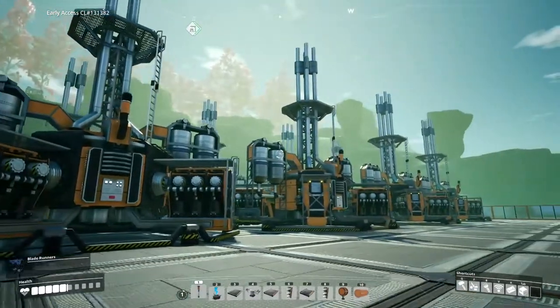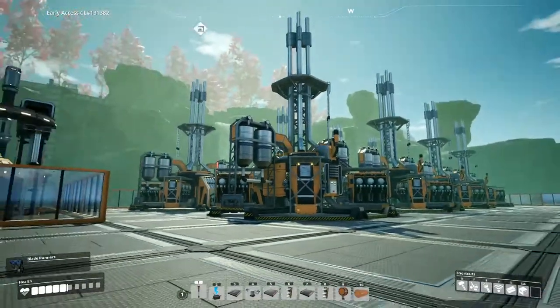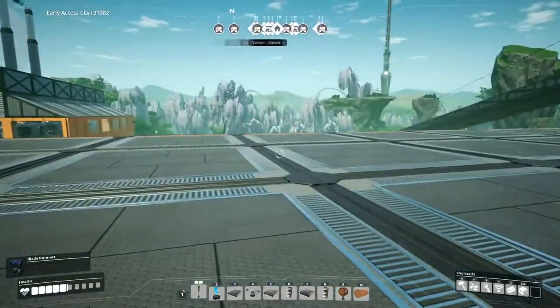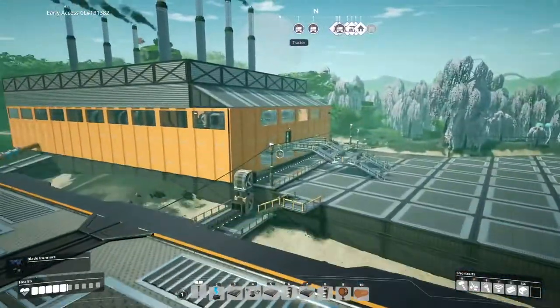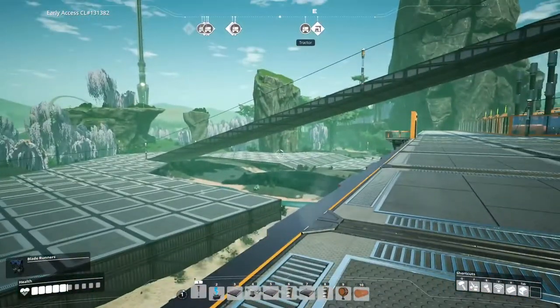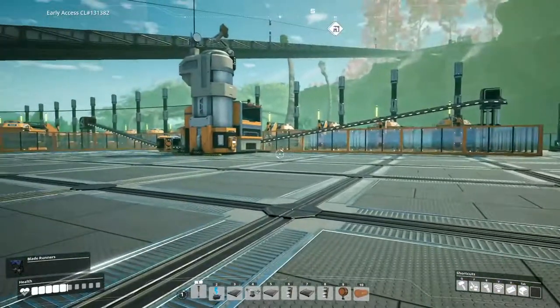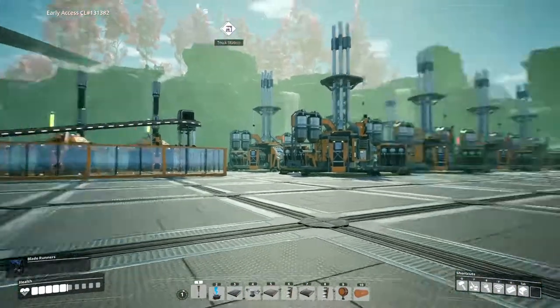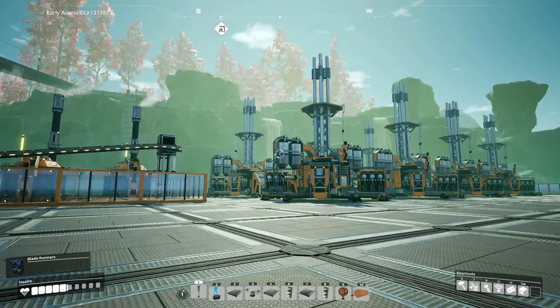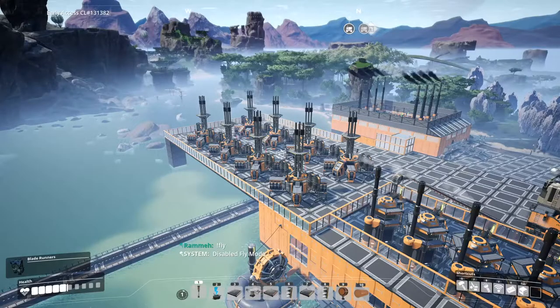I also need to make a ton of computers, circuit boards, and heavy modular frames in order to build it. But once this is done, I can leave it and concentrate on building specific buildings for heavy frames, computers, and circuit boards. Then I'll be able to unlock the trains and start having everything coming back to a centralized location. And then we're onto whatever's next. Now let's get building.